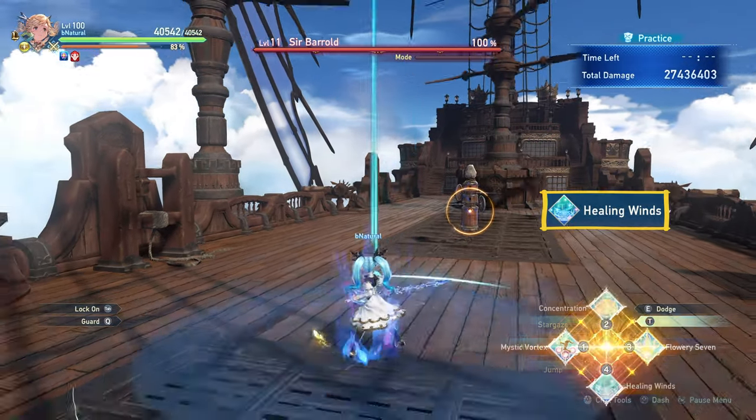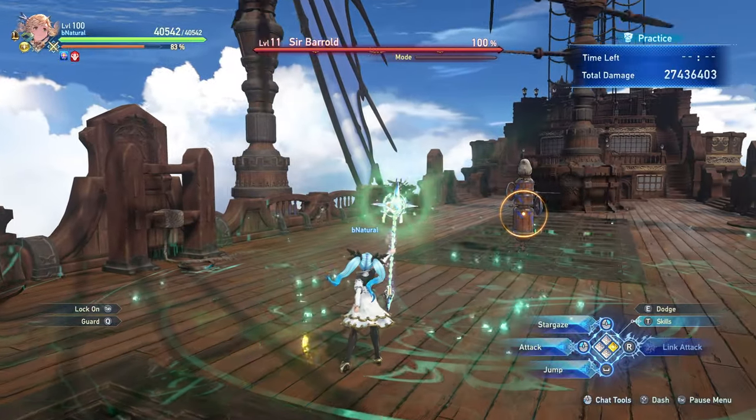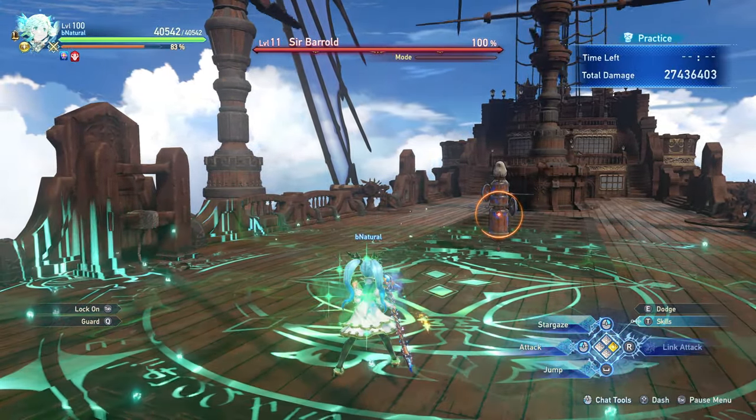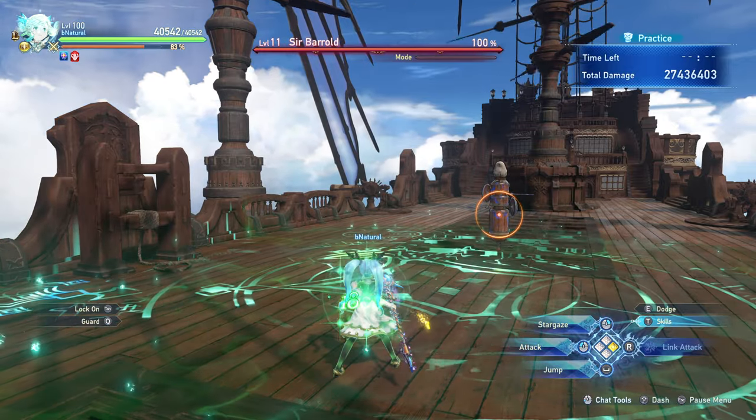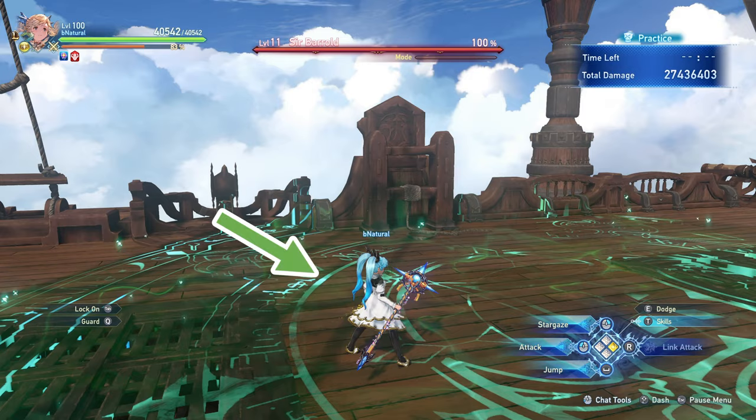Healing Winds places a long-lasting AoE heal over time on the ground. One thing to note is that the visual of the spell is larger than the actual effective area, so make sure you're within where this arrow points on the circle to get the heal.